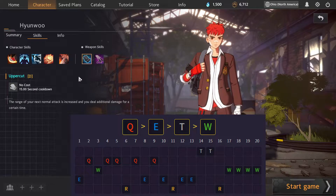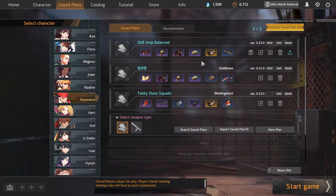For this build we're covering the gloves, and your D — your weapon skill — is going to be the Uppercut, which slightly increases your attack range and deals additional damage.